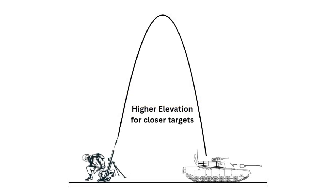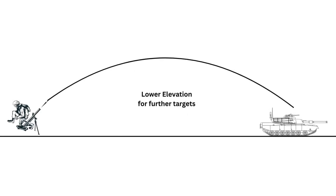I created this image to better explain how mortar elevation works. The mortar represents the mortar and the tank is the target. You can move the mortar tube up and down — this is the elevation and it is in mils. The higher the elevation in mils means the shell will take longer to land and will land at a shorter range. When the mortar is farther from the target, you have to lower the mortar tube, which lowers the elevation in mils. The elevation needs to be lower in order to hit a distant target.